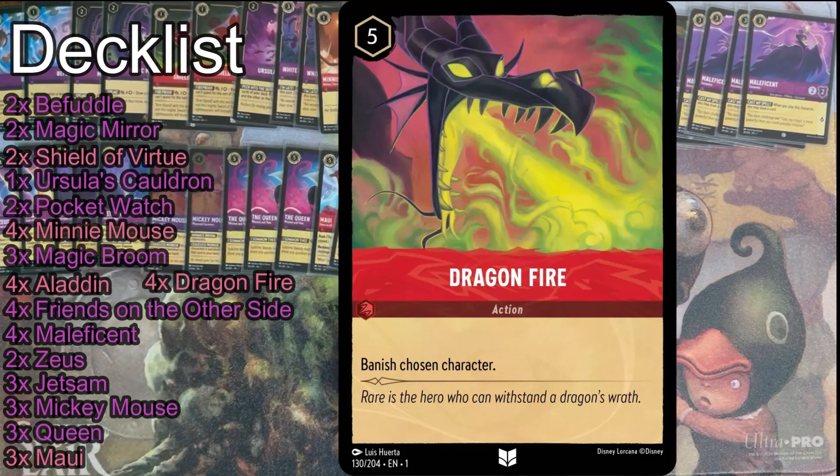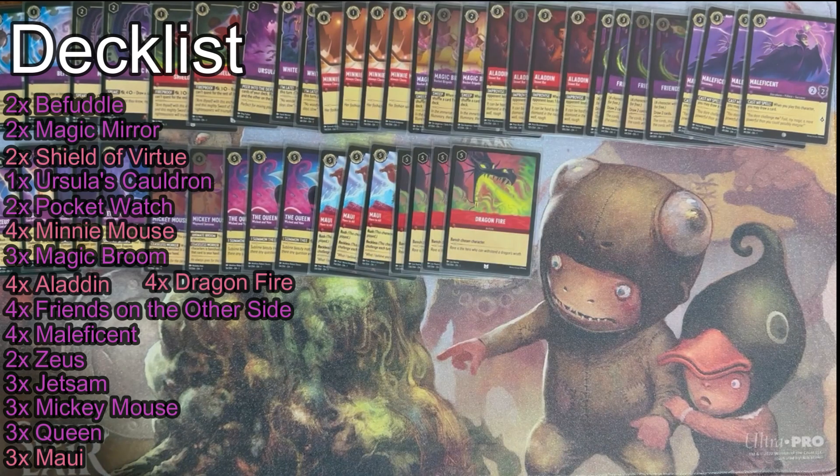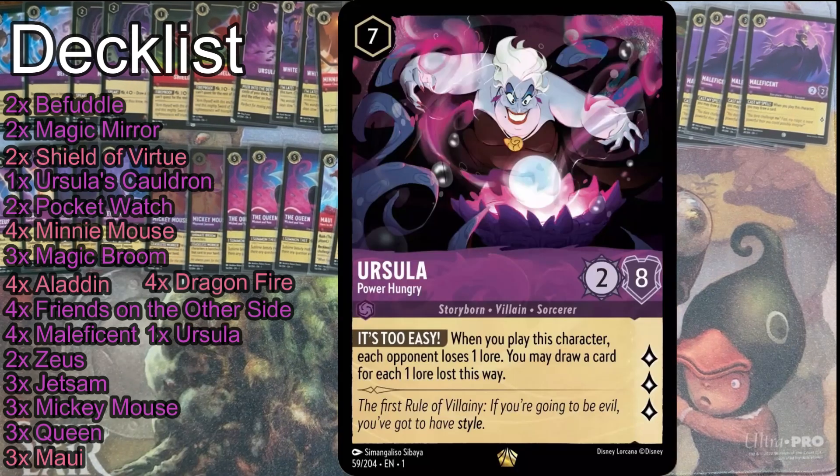There's your four Dragonfires — they get rid of evasive creatures, bigger threats you can't really attack into. That's pretty standard. Here's my one-off Ursula. The only time I saw her tonight, I shifted her to the bottom of the deck. I thought it might have some value, but the more I look at it, it probably just needs to be something else — the fact this card is uninkable really drops a lot of its playability.